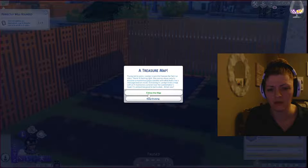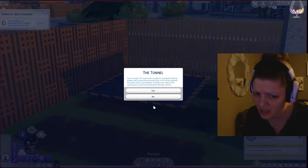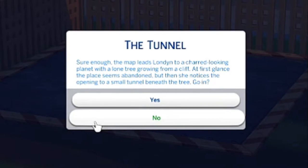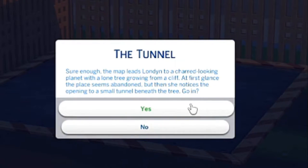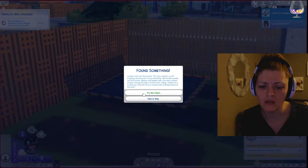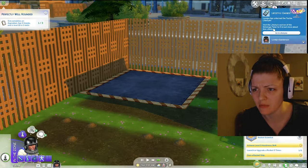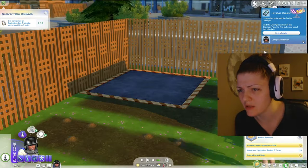Follow the map, keep cruising trails, follow the map, maybe we'll find something cool. Wait, the tunnel - I'm saying we're not gonna read it but now I've never read this one. Sure enough, the map leads to a charred-looking planet with a lone tree right from a cliff, and a tunnel beneath the tree. Go in - sure! Found something, take to ship, sure. I'll take it to the ship, get out of there. I got a treasure, awesome! I've never done that before.